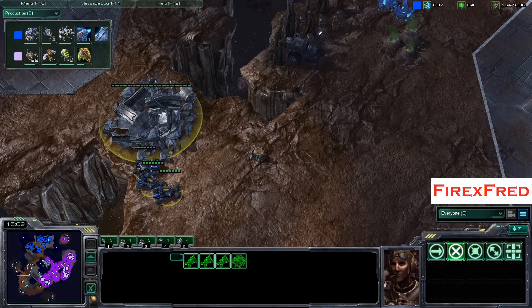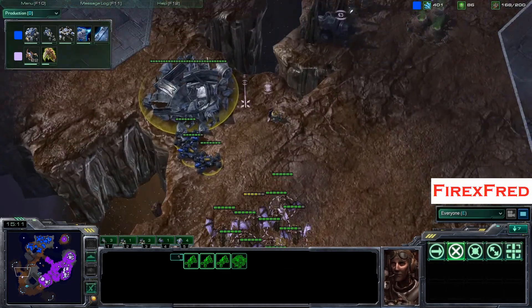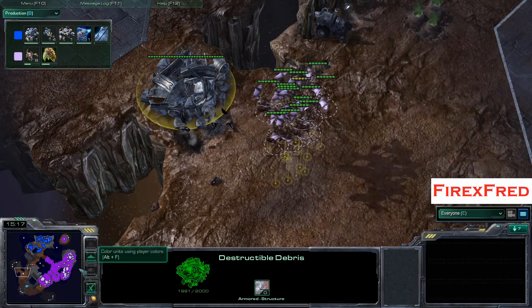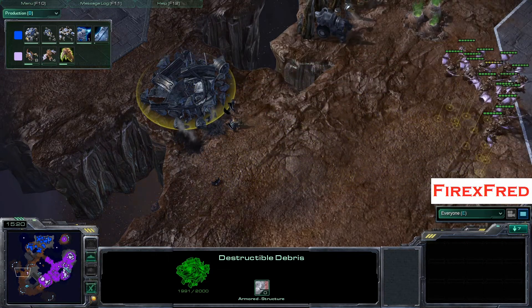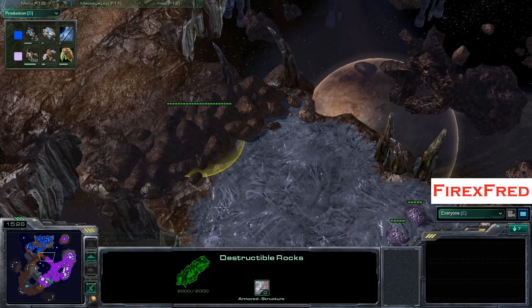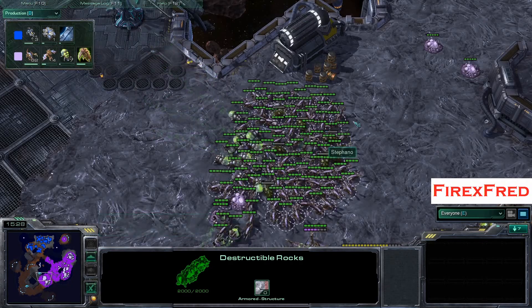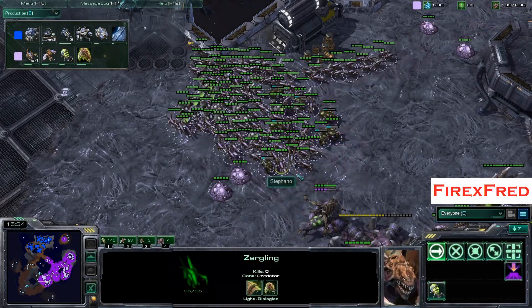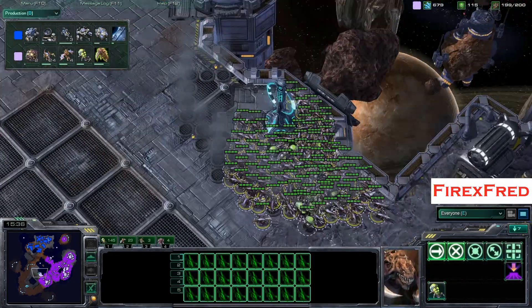These Hellions are being chased away a little bit by those Mutalisks, and the Mutalisks are going to spot them right there in the corner and just destroy those Hellions. So this creep spread is being stopped just a little bit, as we saw a bit ago. And a ton of Zerglings from Stefano right now — that is so many Zerglings.